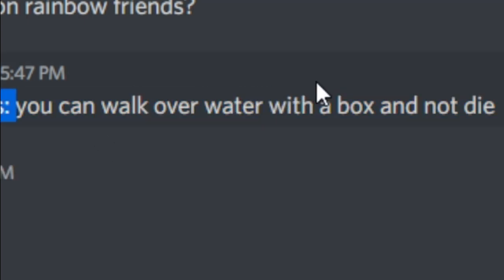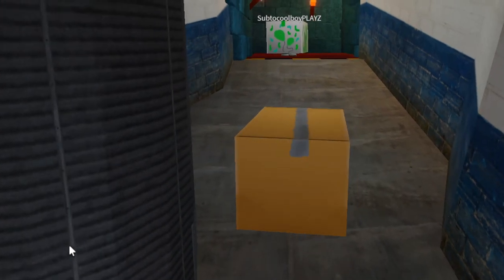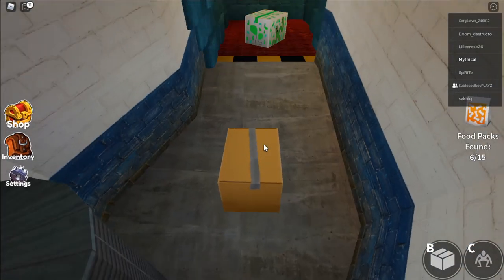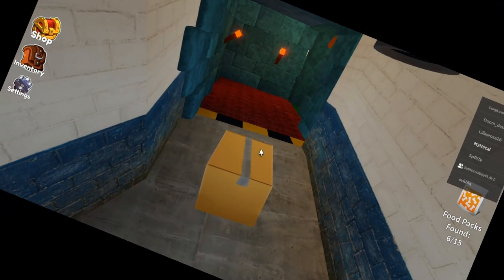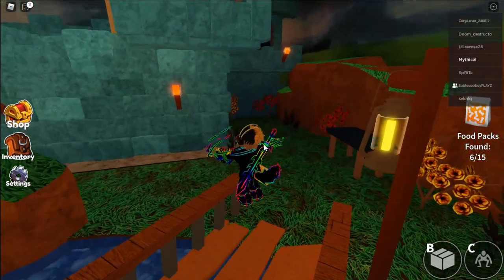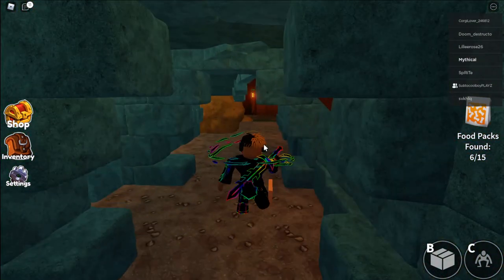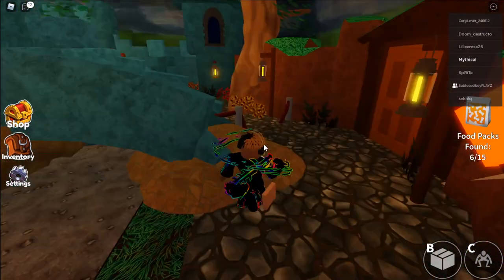A myth for Rainbow Friends — apparently you can walk over the water with a box and not die. Let's test it out so you guys do not have to. We are gonna test the myth. Say hello to the camera — wait, what? Okay anyways, let's get out of the box. We need to do this myth. Come on, where are you? Why are you moving so fast?